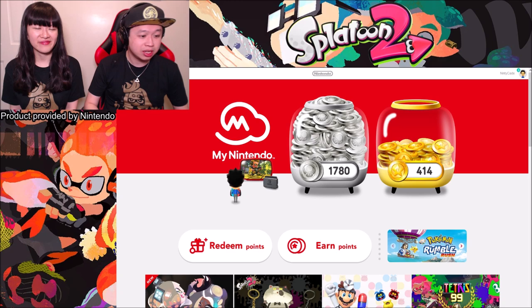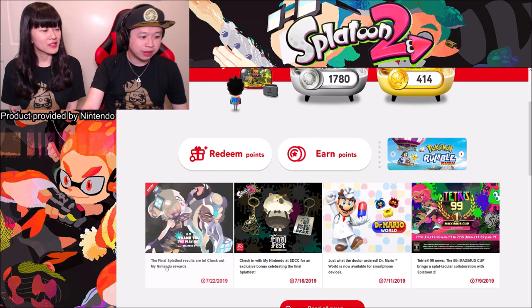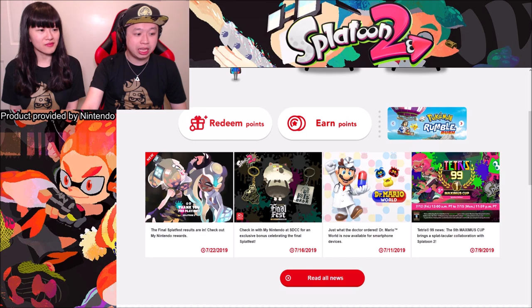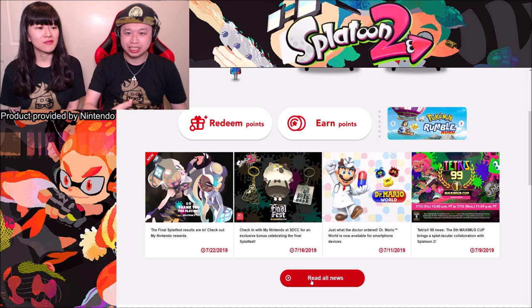So we're at My Nintendo account. What you need to do is scroll down and find this little image here — it says the final Splatfest results are in, check out My Nintendo rewards. If you don't see this image, you can always go to 'Read All News' and it'll be listed there, because new reward items can get pushed down in the feed.